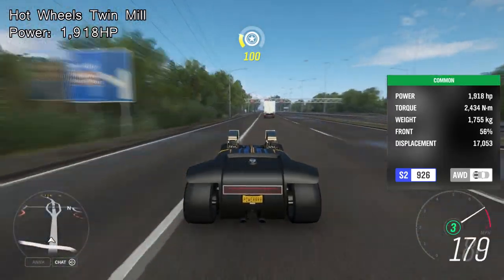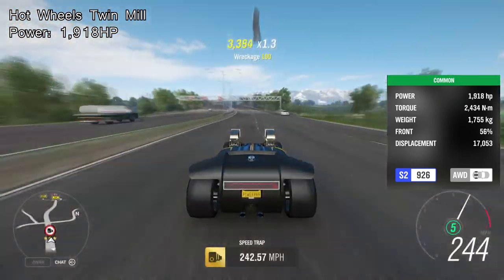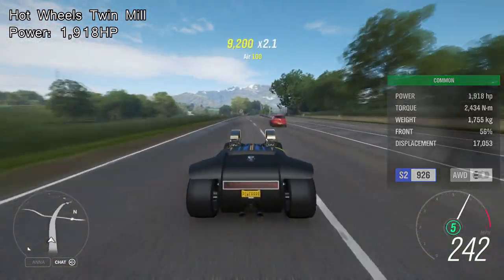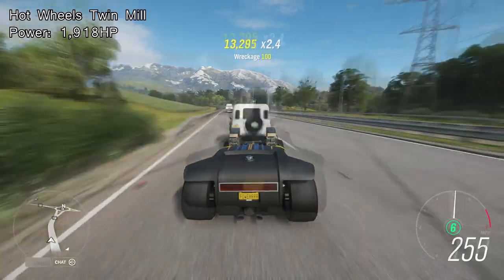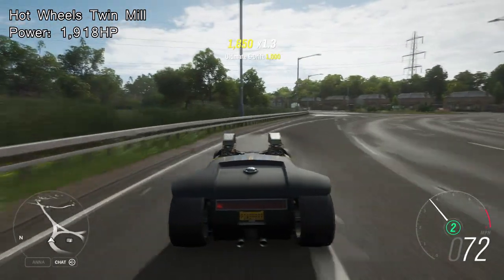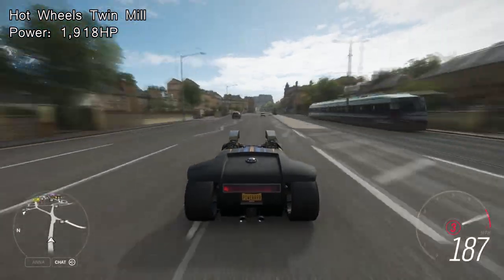Number two on the list is something I nearly forgot about — the Hot Wheels Twin Mill, which goes at 1,918 horsepower. It's quite a rare car in the game, unfortunately, but it is one of the fastest, that's for sure. Look at the width of those rear tires. There's no reason why you shouldn't own a Hot Wheels Twin Mill in your garage on Forza Horizon 4 — it is the second highest horsepower car in the game and it can actually use the full 1,900 horsepower. It's an absolute beast in a straight line.